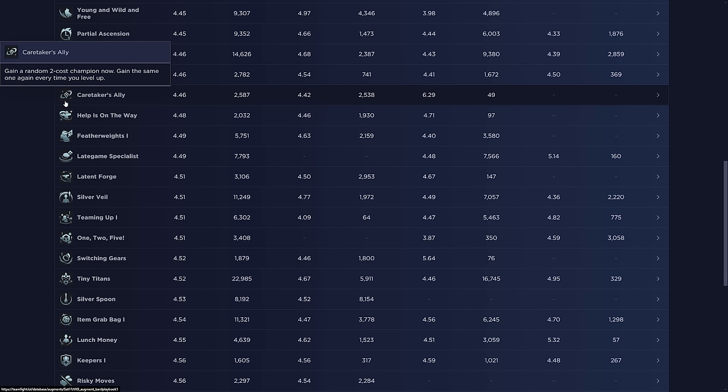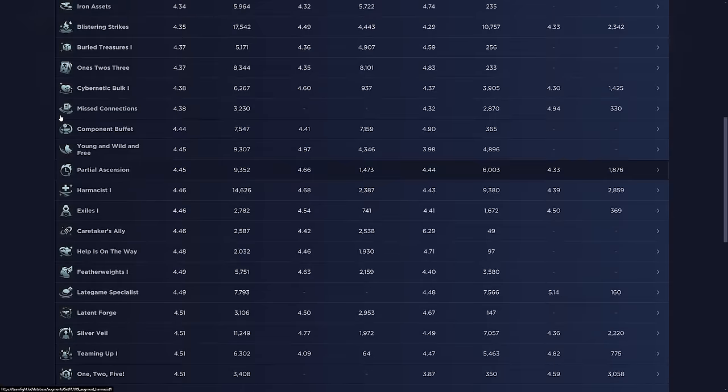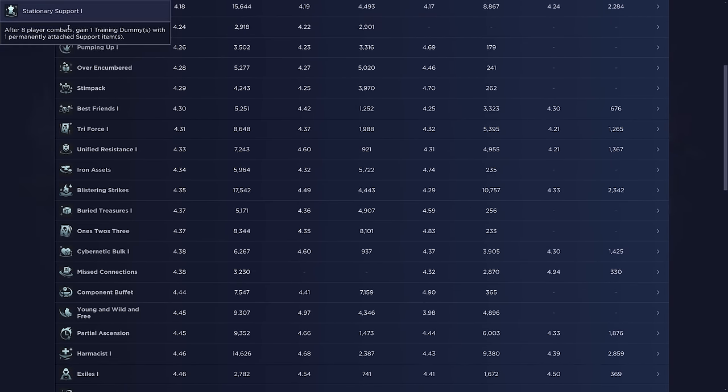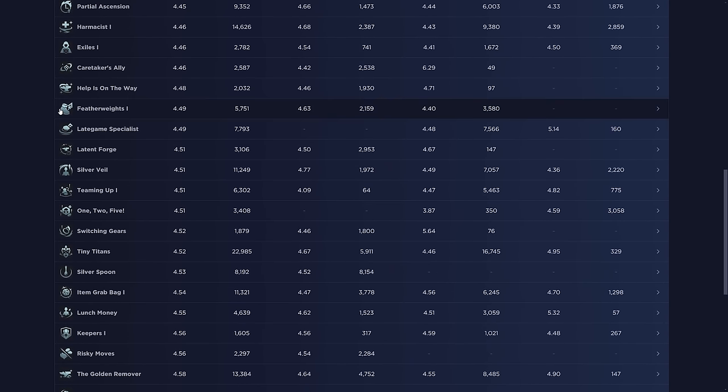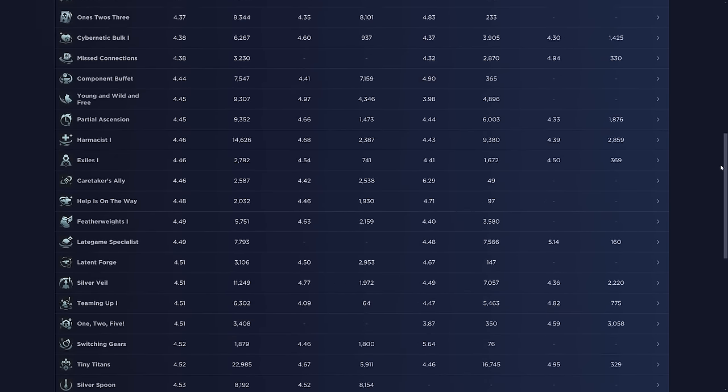Caretaker's Ally: you gain a random two-cost champion and then gain the same one every time you level up — there are a lot of bad options, so only pick this if you want to gamble. Help is on the Way: after eight player combats, choose one of four support items — similar to Stationary Support but you can tailor it. Featherweight is only good for one- and two-cost reroll comps or early win streaking. Specialists works if you're Fast 9-ing, which isn't a bad idea in new sets since people aren't playing as aggressively.